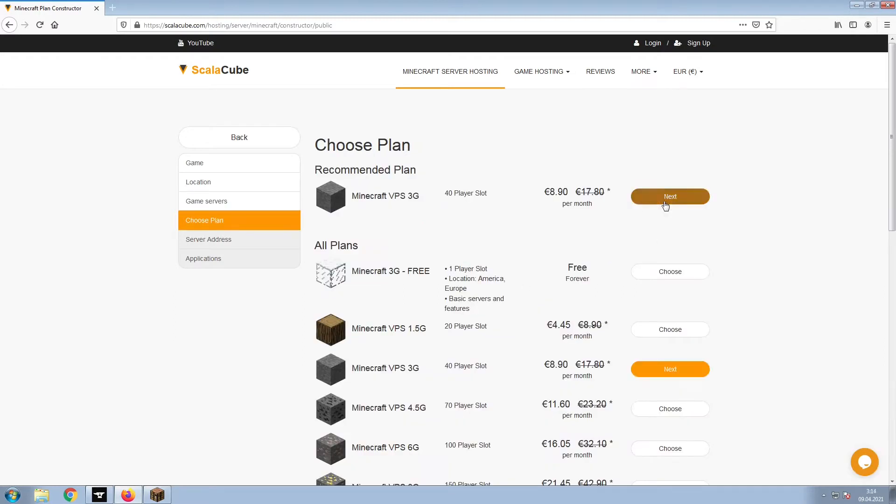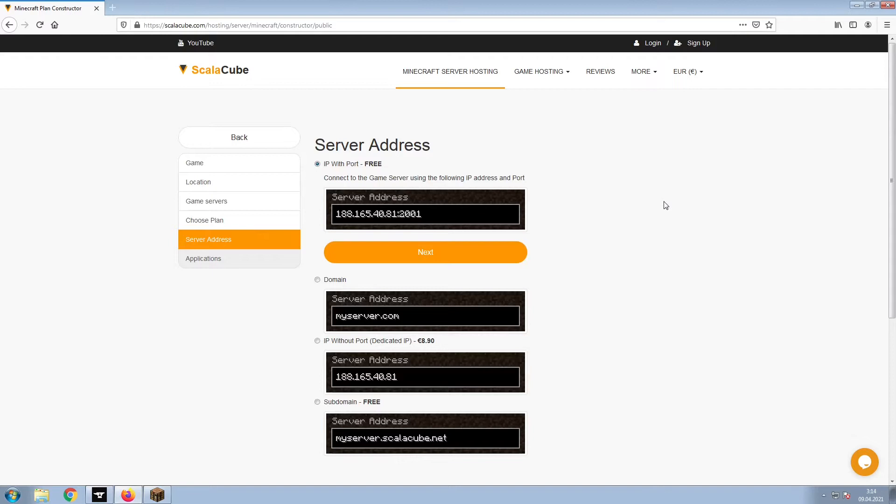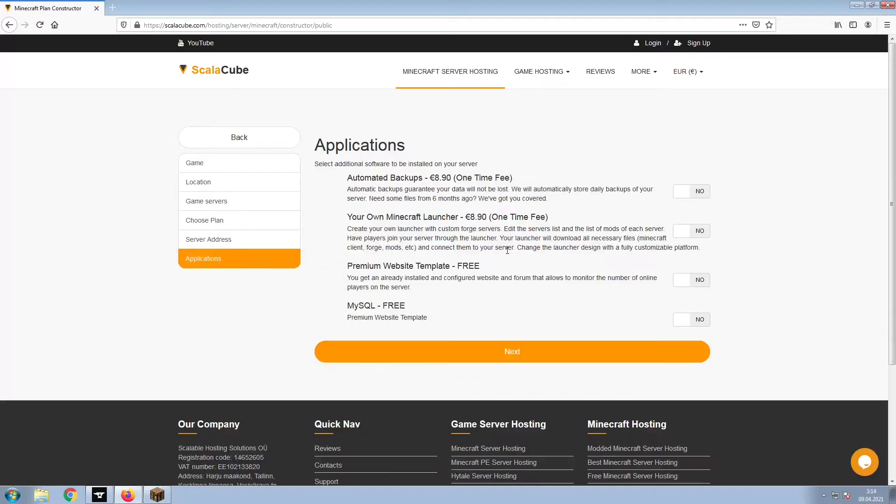Select the recommended plan for your game server. Next, choose your server address. For the purpose of this video, we will be selecting the default IP with port. This can be changed at a later date.